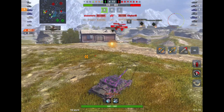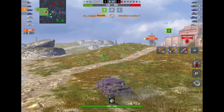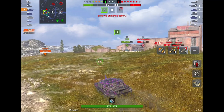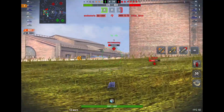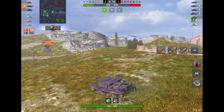Lo and behold, we lost another tank. So it's up to us over here around the cap. Can we pull this out? It's not looking good. They sense the blood is in the water — it's three versus six. Need to get rid of this KV-2. Yes! So that's nice, don't have to worry about getting nuked later on.